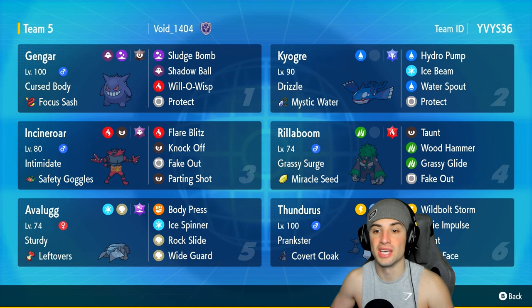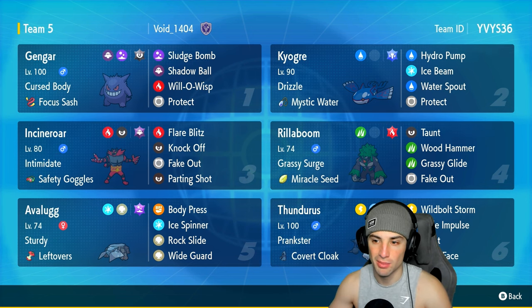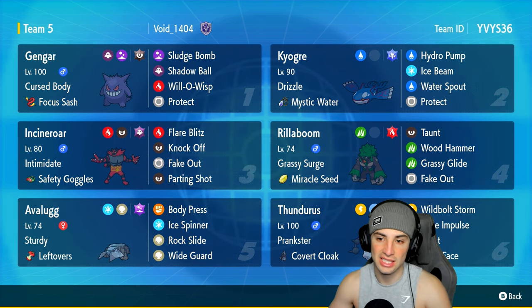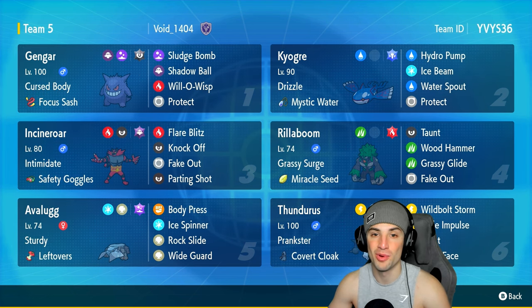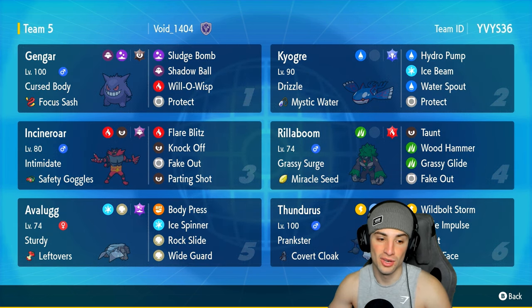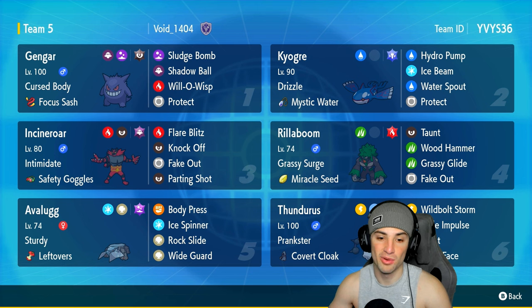Our restricted Pokémon on today's team is Kyogre with Drizzle and Mystic Water, running Hydro Pump, Ice Beam, Water Spout, and Protect. Our final four consist of Incineroar, Rillaboom, Thundurus, and Avalugg — a really dope off-meta Pokémon. Avalugg is a nice bulky Pokémon that can use Body Press, Ice Spinner to take out the rain, Wide Guard, and Rock Slide. Lots of variety on this team.